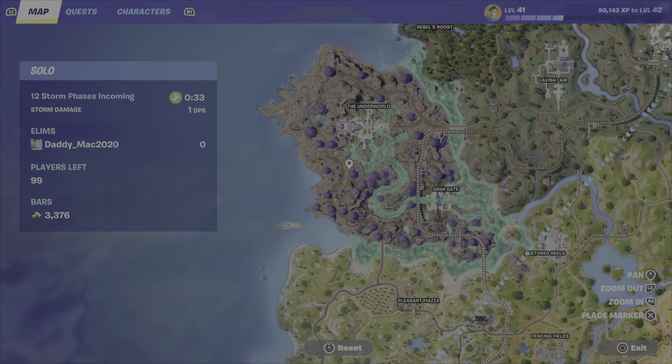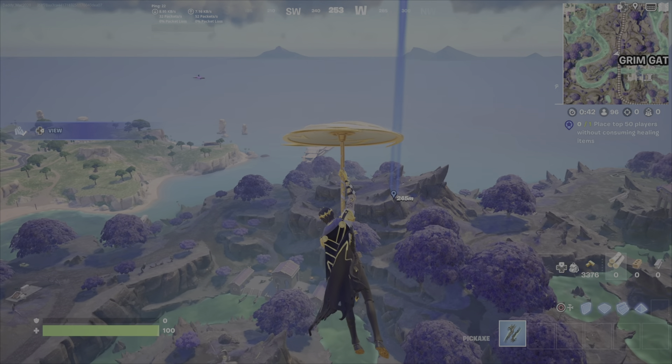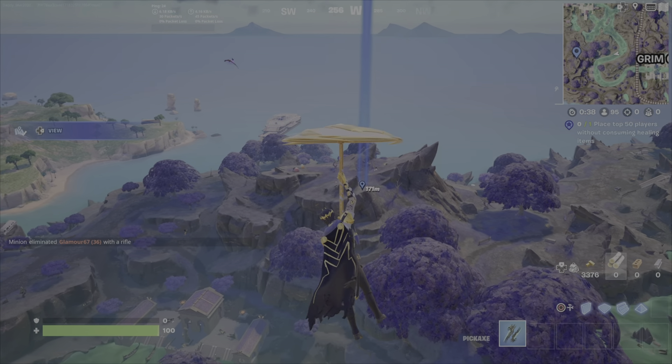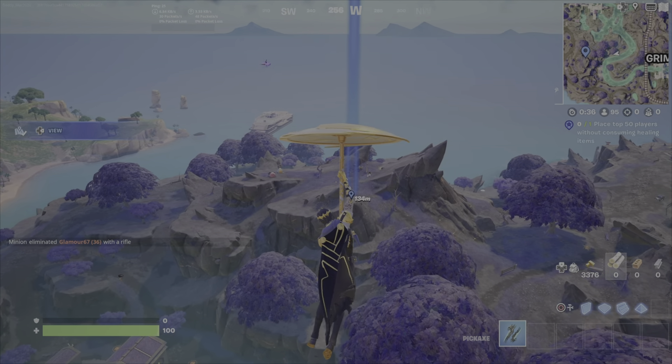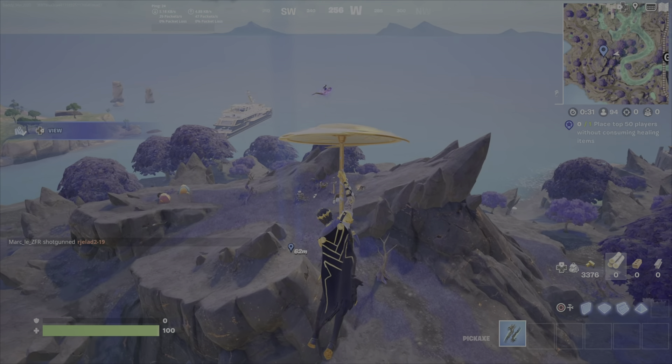I'm going to start just west of Grimgate — this is one of my favorite starting points in the match right now. But depending upon skill and strength, you could land in different places. If you're sweaty and confident, land wherever you like. If you are concerned, land on the edges of the map. I'll bring up the edges of the map in a minute and we'll talk about that.